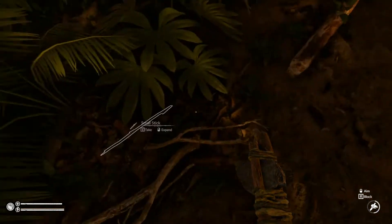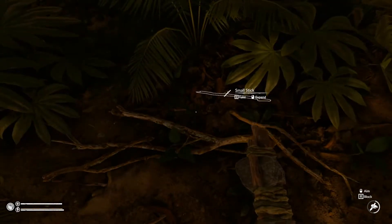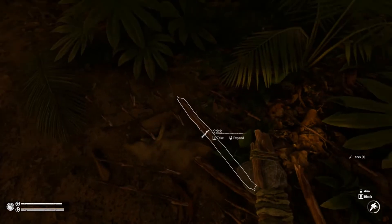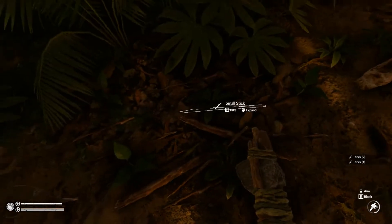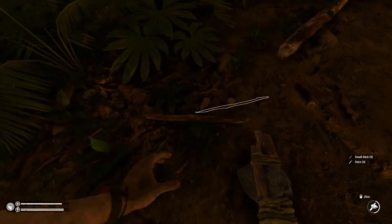Another thing — see these roots on the ground here? If you smack them with your axe, that's another source of sticks. Instead of chopping down a tree, you can just smack the roots on the ground a couple of times and get a bunch of sticks. So grab those because we need them.